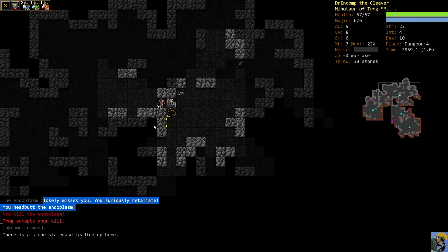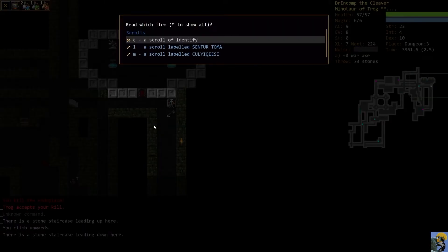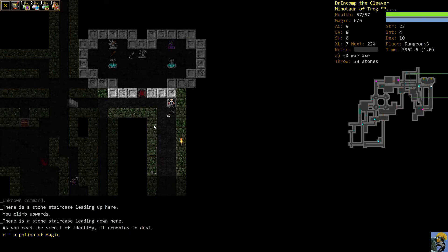A slime moved in and we headbutted it and retaliated before we even had to attack. We go up the steps, use a scroll of identify on a potion — it's a potion of magic, which we can pretty much drop since it's not useful for our character.